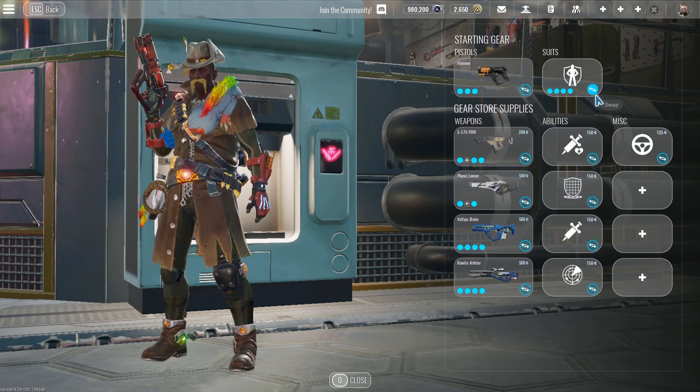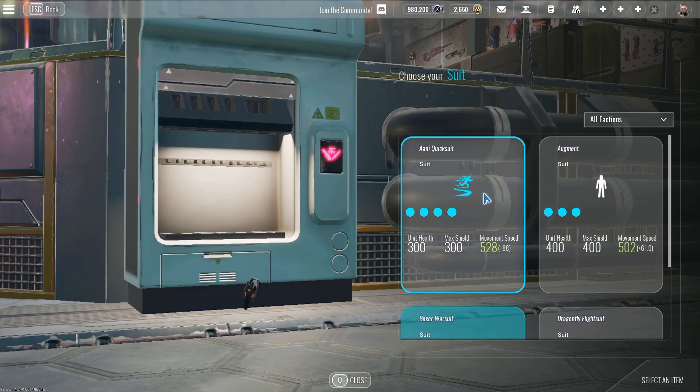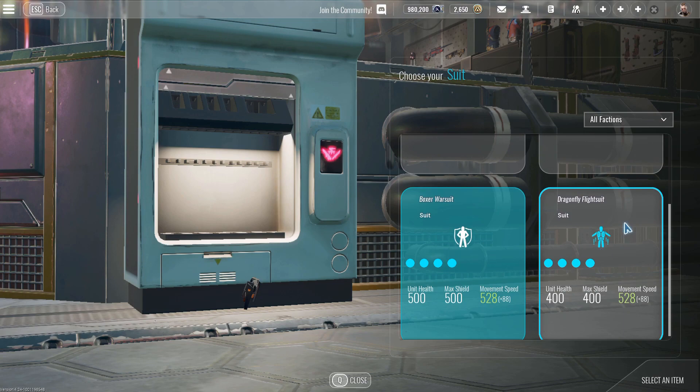Quicksuit has the playstyle of: do you want to die really fast but maybe just have fun? Then go ahead and use Quicksuit. And Dragonfly just has the playstyle of: I don't want to win the game at all — so I want to use Dragonfly.